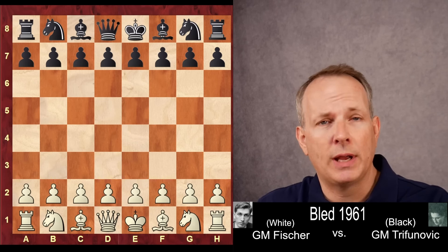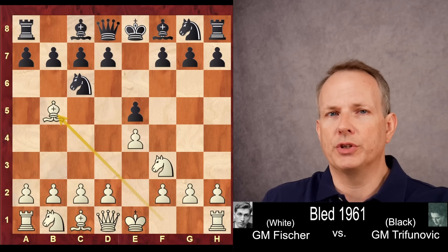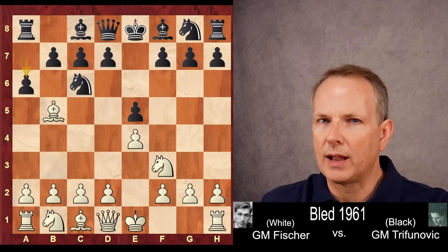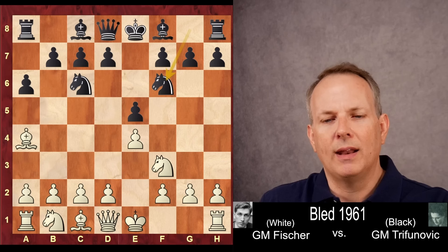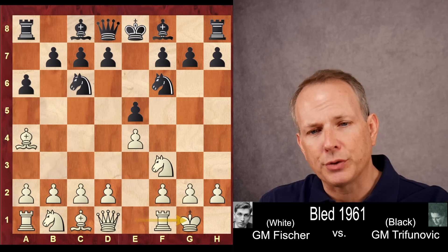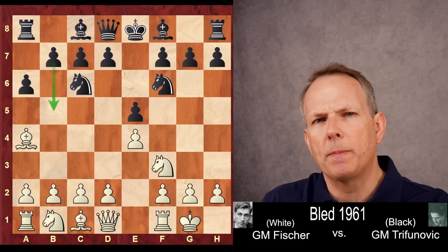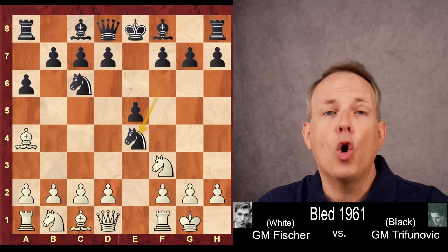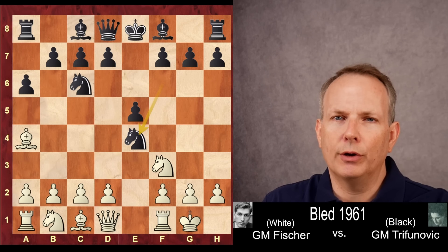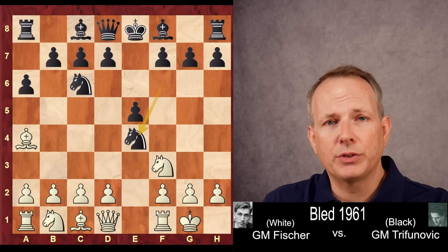Fischer has white, Trifunovic has black. Fischer begins with E4, E5, Knight F3, Knight C6, and the Ruy Lopez is played by Bobby. A6 — we're not going to play a Berlin today. He kicks that bishop and says either take the knight or move back. Fischer plays Bishop to A4, Knight to F6, and this move directly attacks the E4 pawn. Fischer castles, and usually black will play a move like B5 here, but Trifunovic takes the pawn at E4.